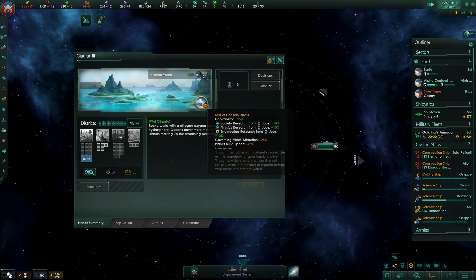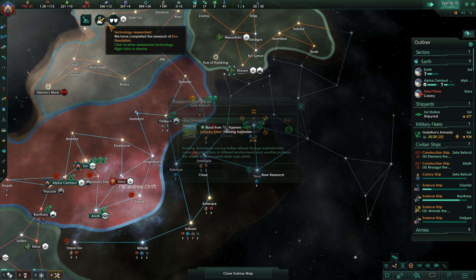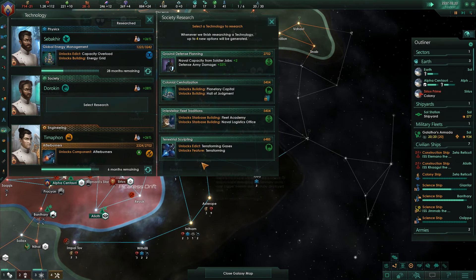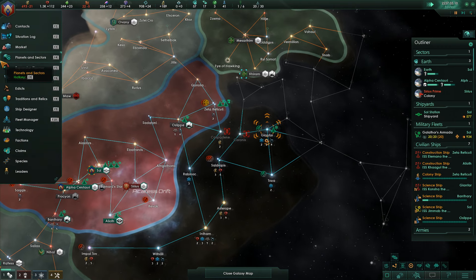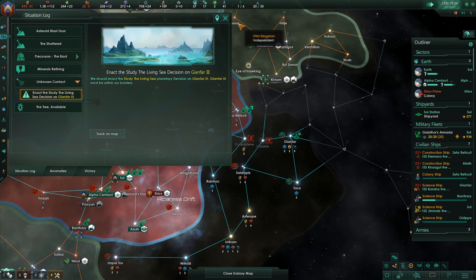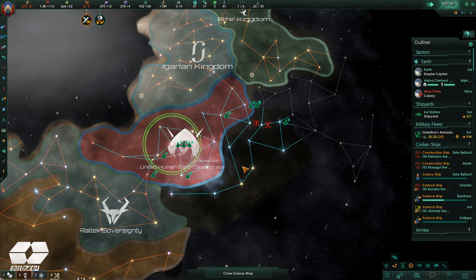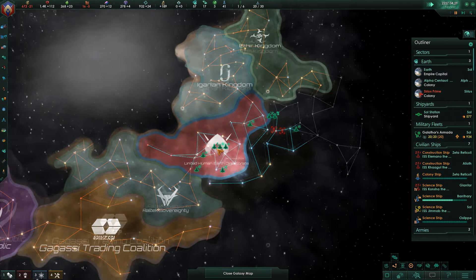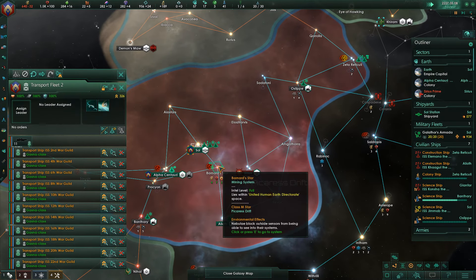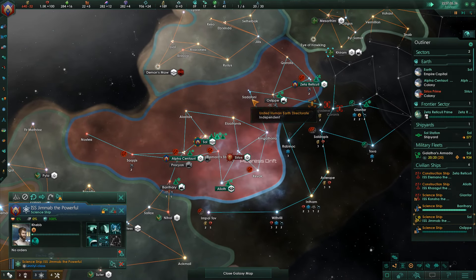I'm going to use them to get rid of the Titans and to declare war — that's what I'm doing. Right there you can see Galathor's Armada, and it's only like 900 something. I did not want to have that thing run across all those stars for like a whole year and then possibly have the ships die and have to remake a fleet. So I just let that tree of life scenario sit there — I didn't feel like dealing with it. I was more focused on getting my planet back and continuing to build up. That was just a minor thing.